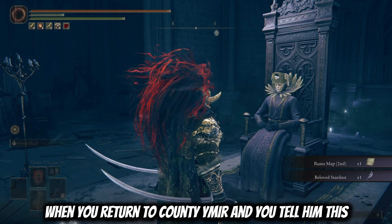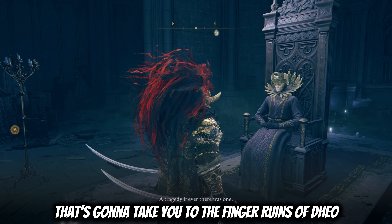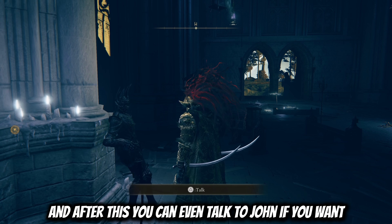Now when you return to Count Ymir and tell him this, you're going to be able to get the next map fragment that's going to take you to the Finger Ruins of Dio. And after this, you can even talk to Jolnir if you want.